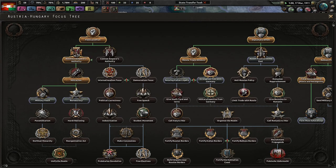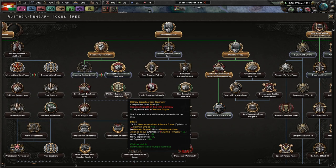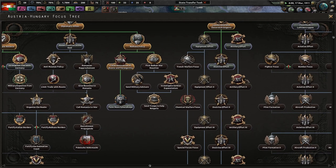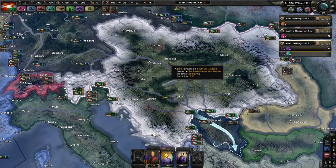Renew the triple alliance — that'll be good. Securing Italian loyalty? No, I'm not giving you any territory, guys. I'm not really sorry at all. Infrastructure effort — because I want to get those factories. I want to get those research slots as fast as possible, even though we are time constrained. I just would like to get that stuff done. Diplomacy is going to be very important.